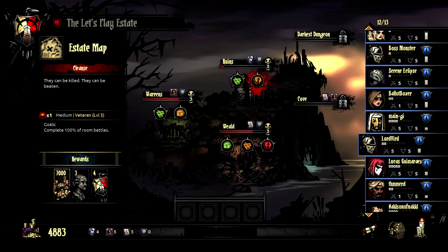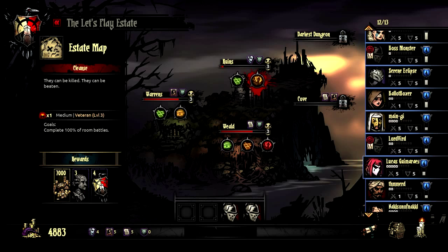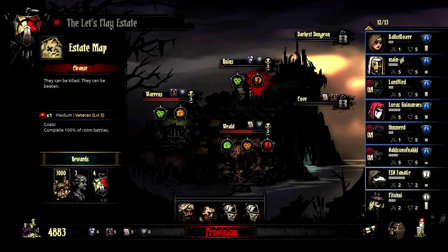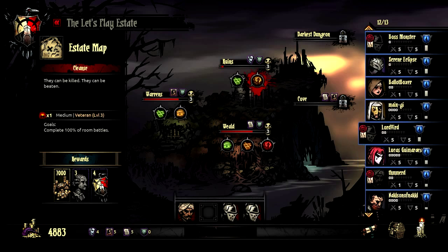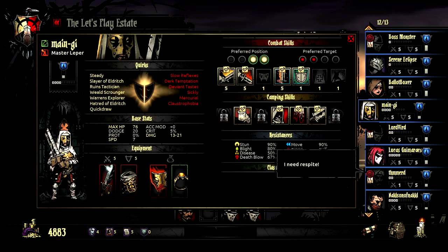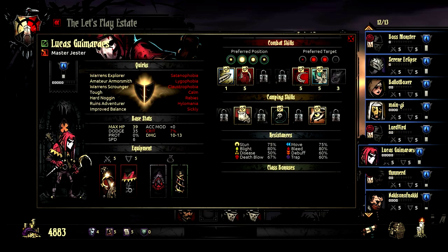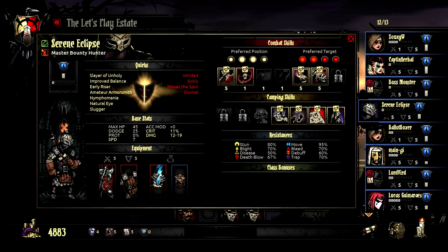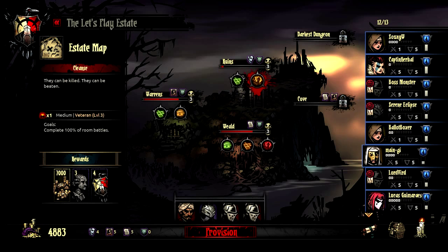Oh Ruins, you poor thing, I feel like I've been ignoring you. Boss Monster and Lord Verd, let's get our holy on. Who's low level? Knackle's a bleeder and everyone in the Ruins bleeds, so we don't want him. Main G, can you fight from the back row? You can't. Lucas is also a bleeder. Serene, there we go — we'll take Serene.